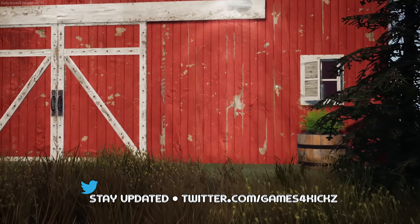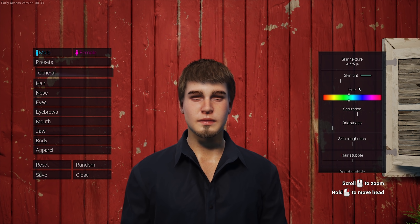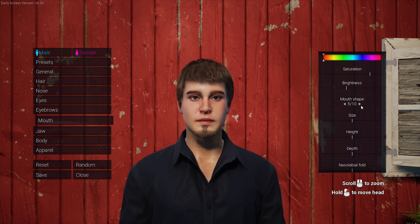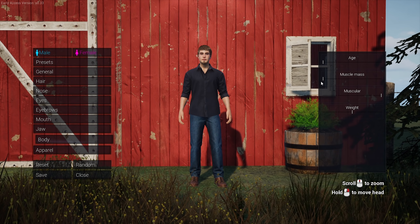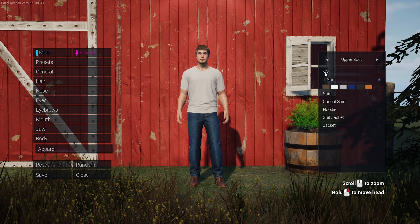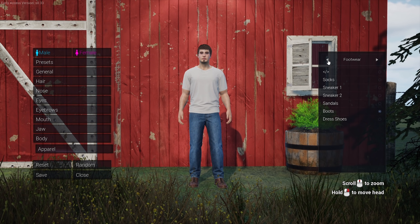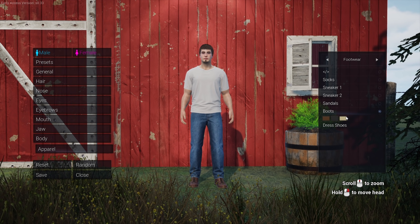Let's have a look at the character customization. We can be male or female. We have certain presets here that we can select from. We also have general settings: skin tone, beard, stubble, body hair, hair, nose settings, eye settings, eyebrows. We have mouth where we can change the mouth shape, the size of the mouth, the height, the depth. We have jaw settings, body settings, muscular — oh yeah, baby, we're going to be so buffed and muscle mass to the max. And then we have apparel. We can actually change the color of our t-shirt — that is actually taken from real life. There is quite a lot here. We have the upper body where we can change shirts, miscellaneous where we can change glasses, sunglasses, hands, footwear, sandals, boots. I mean, we're on a farm, so I don't think we'll be going around with sandals unless it's with white socks so we can't scare the neighbors.